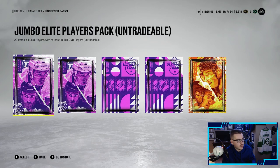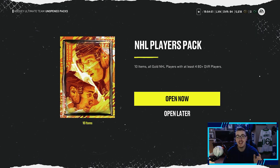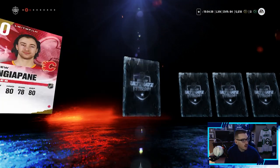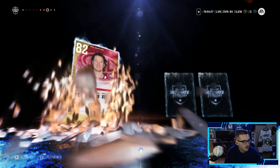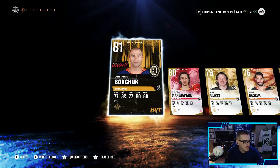We have 2 Jumbo Elite Player packs, 2 Elite packs, and 1 NHL Players pack. We'll start with the NHL Players pack — hoping to get a Master Set player, or at least a bunch of 83s, 84s, and 85s to complete one of the sets. I've been holding onto these packs for so long and resisted opening them. Our first card is a new item from the event — an 81 overall Johnny Boychuck. Probably won't make the team, but we pulled one of the new cards already. We also got Andrew Mangiapane, Cody Glass, Ryan Kesler, Ryan Nugent-Hopkins at 82, Kyle Palmieri, Tyler Toffoli, Frank Vatrano, and an 81 Milan Lucic.